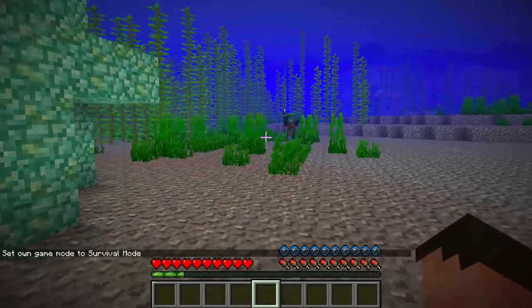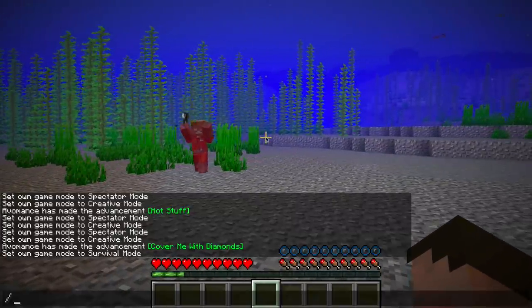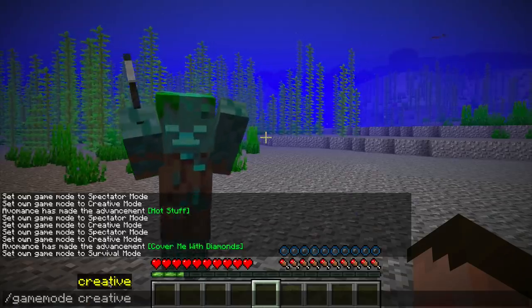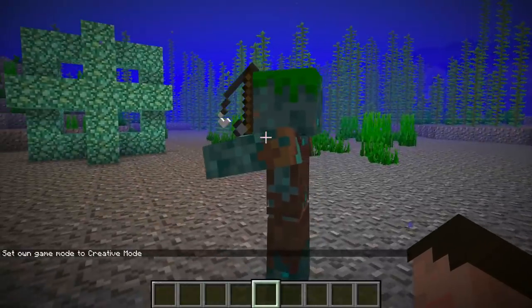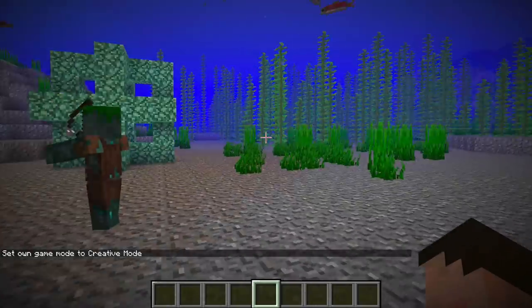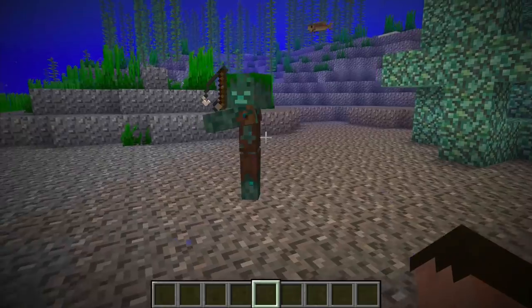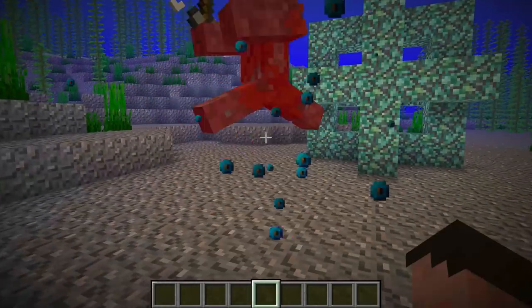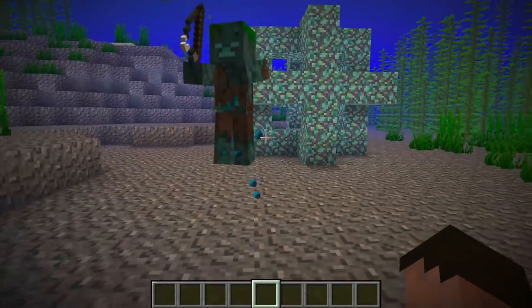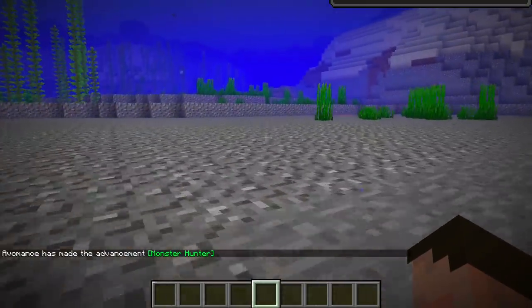So if I go gamemode survival — look, my bubbles aren't going down. I've got that drowned coming after me but my bubbles aren't going down and I can see. Switch back to creative just to irritate him — and all of a sudden he's not interested in me anymore. If you've not got the prismarine or the heart of the sea, that's actually going to make it really tricky. The heart of the sea is giving him damage — that's right pal, you're going to die because you're near my conduit.